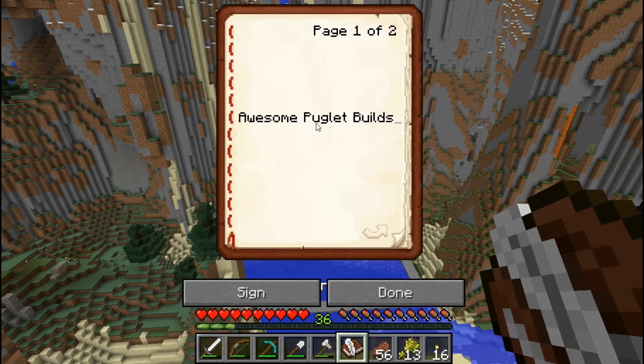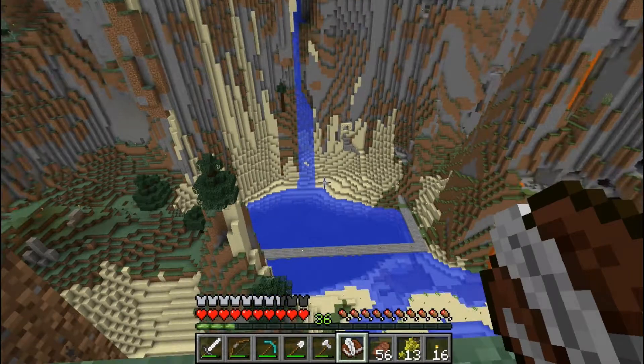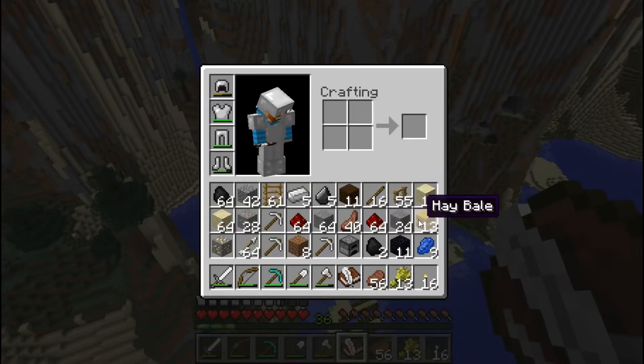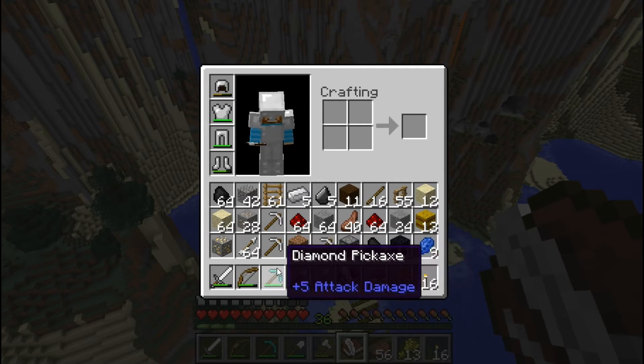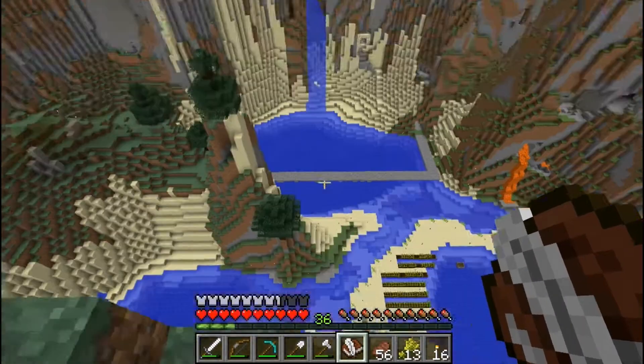As I showed you in my new Awesome Puglet Builds book, thing number one - what I want to build is a giant pug head, and there's a bunch of materials I need from the nether in order to do that. I can't believe it's episode 15 and I haven't been to the nether yet. Another one of the guys on the server has an enchantment table, which I don't have, and I'm sick of using non-enchanted items.